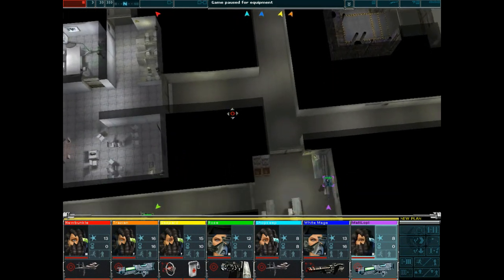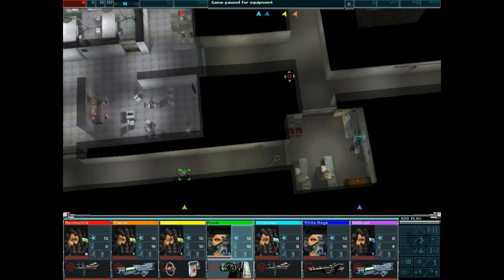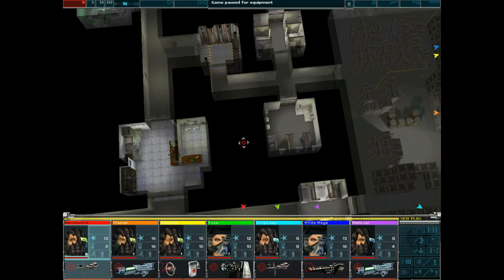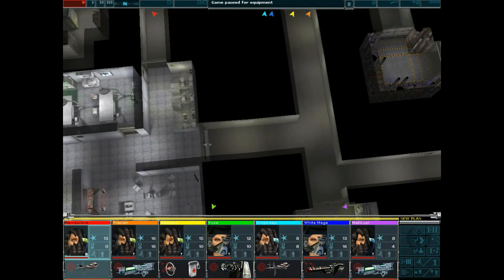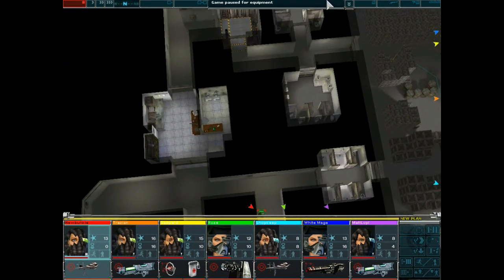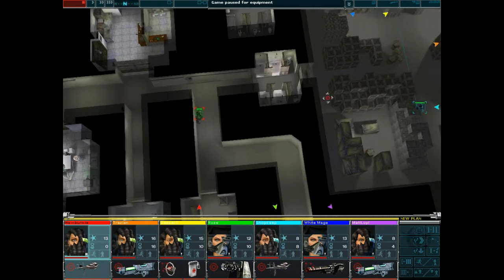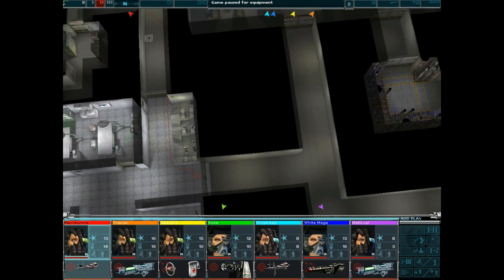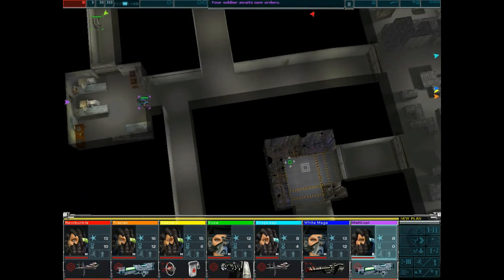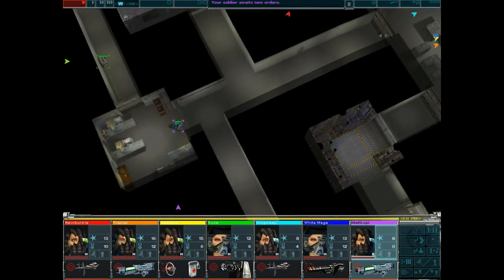Meanwhile, everybody else kind of needs to move out. You can open that door. Rose can open that door. And then what do we do with newbuncle? I suppose we could use newbuncle to just wrap around, although it would be quicker to just get through here. The only reason I wouldn't necessarily want to do that is because if they come around this way, that gives me an indicator of where they're going. So actually, yes — we'll go and do this. Are they opening these doors up? I need you to open this door.